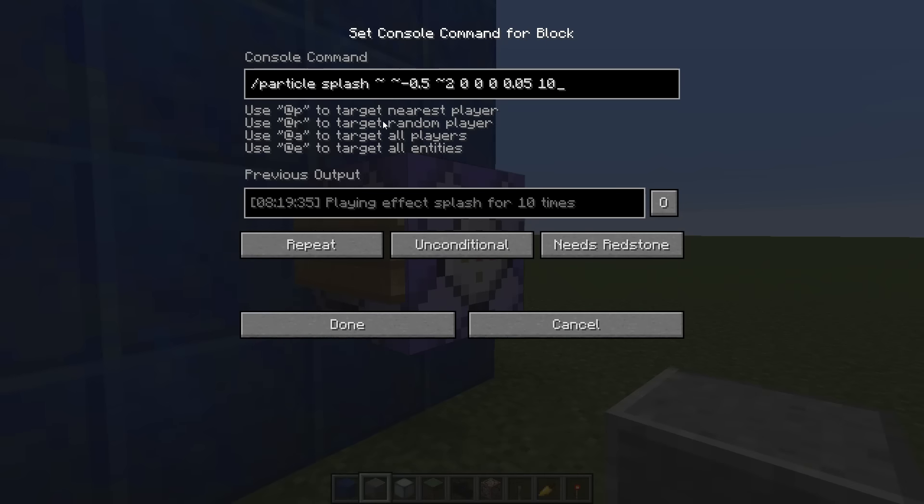To make the water tap, it is forward slash particle - that's the command. 'Splash' is the type of particle, and if you go to the Minecraft wiki - I'll leave that link in the description below - you can see the names of all these particles. There are quite a few of them: everything from those little trade indicators when you do a good or bad trade with a villager.